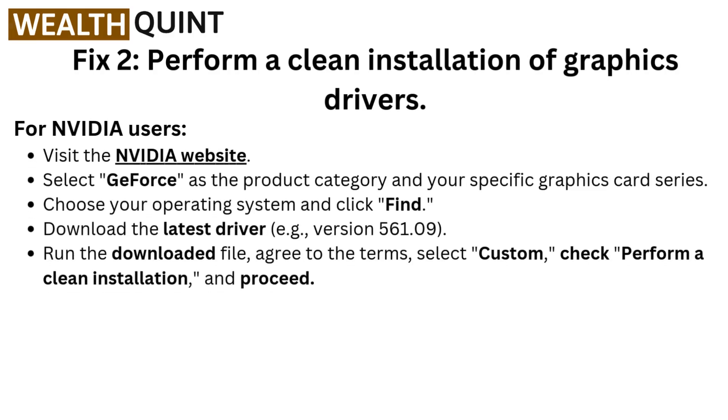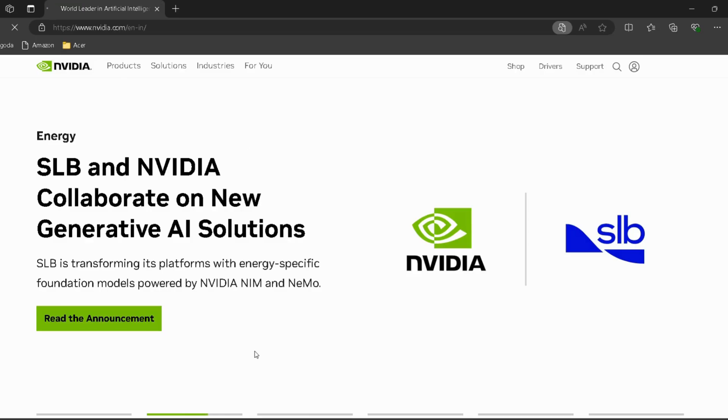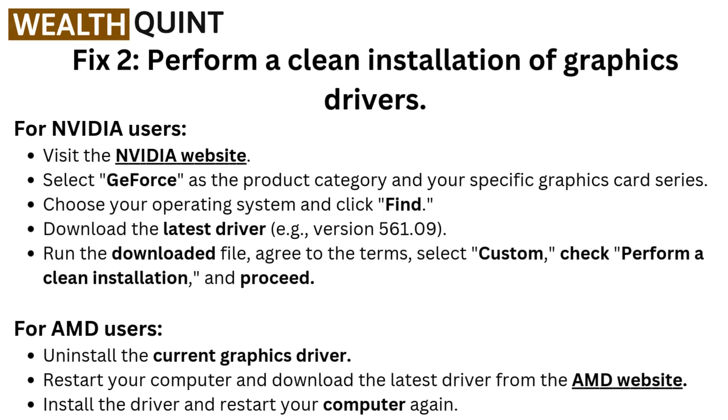Fix two: perform a clean installation of graphics drivers. For Nvidia users, visit the Nvidia website — I have provided the link in the description. Select GE4s as the product category and your specific graphics card series. Choose your operating system and click Find. Download the latest drivers, for example version 561.09. Run the downloaded file, agree to the terms, select Custom, check Perform a Clean Installation, and proceed.